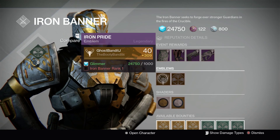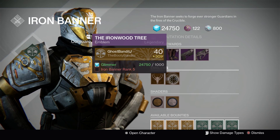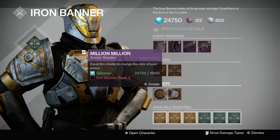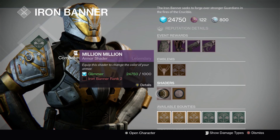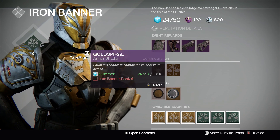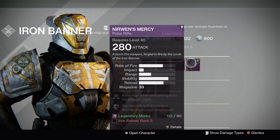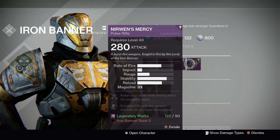Going on, we have the new emblem available at rank 1, and another new emblem available at rank 5. The first one is called Iron Pride, the second one is called the Iron Wood Tree. There are also shaders — the first one is Million Million available at rank 2, the next one is Gold Spiral available at rank 5. These you can just purchase with Glimmer.